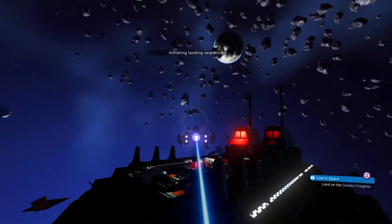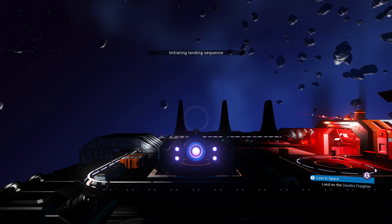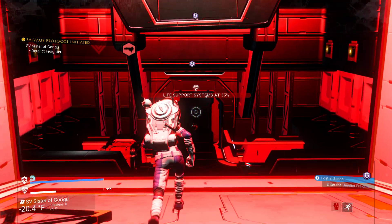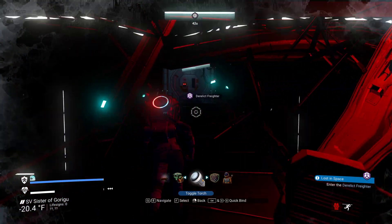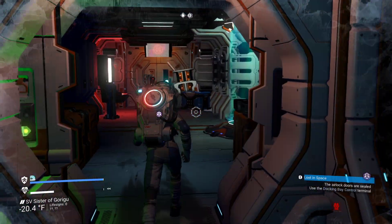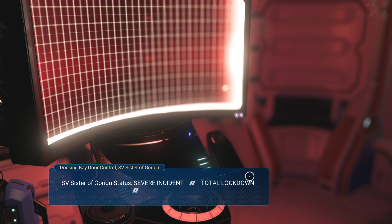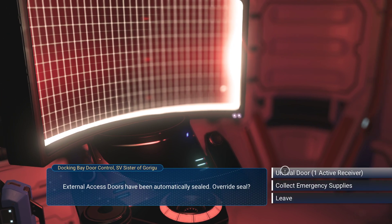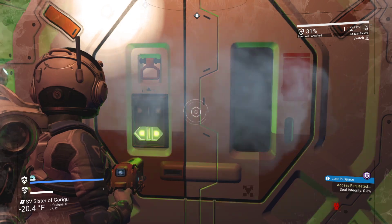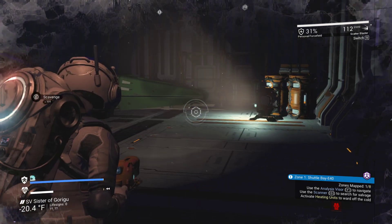I got one blueprint for the new build parts while I was making sure I had the right system this time. Yesterday's was the wrong system — it was the right system for the really pretty planet, but the wrong system for the derelict I wanted. These portal addresses are actually published every time someone finds an S-class derelict freighter. You can find them on Reddit or ask for portal addresses on the different discords.